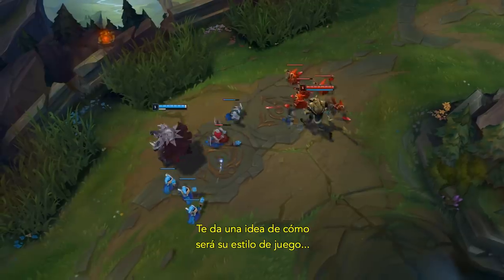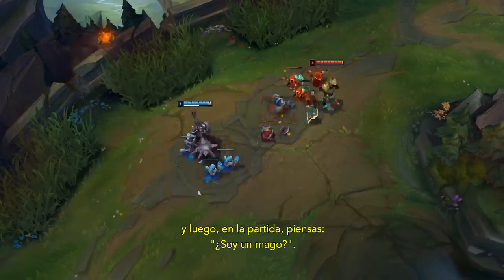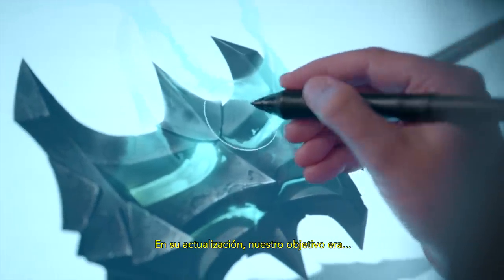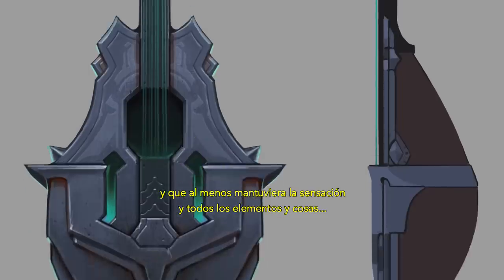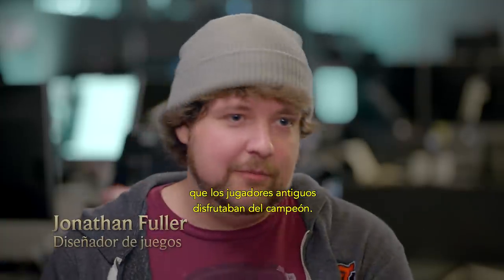Like when you see the splash, you kind of think you know what his play style is going to be, and then in game — wait, am I a mage? Do I even use my mace? So in the VGU, we really wanted to approach how do we make sure that through line is clean all the way, while keeping at least the feelings and the elements and the things that those old players did like about the champion and bringing them forward.